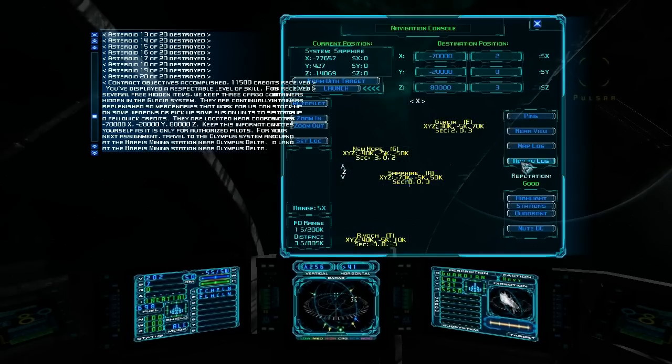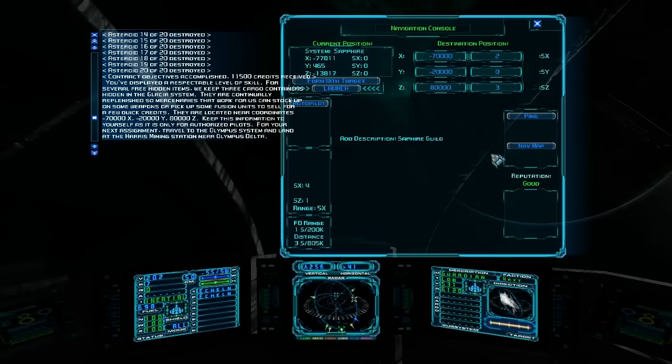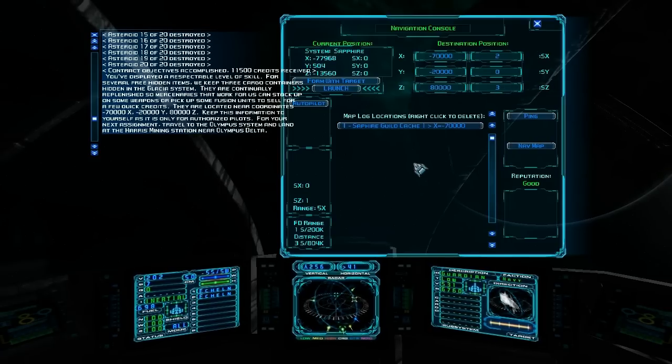We'll go ahead and add that to our log here. I like to put the system — Guild Cache One. Now we have the location of the guild cache.